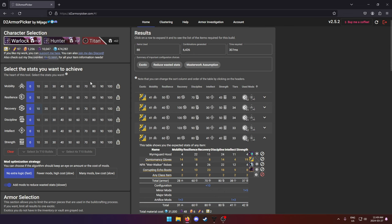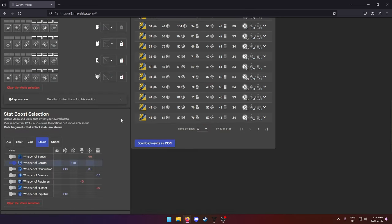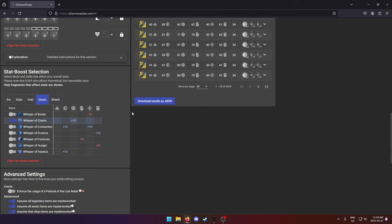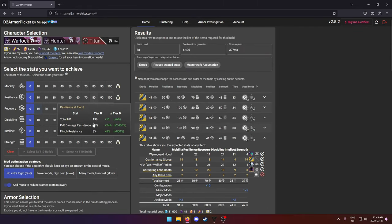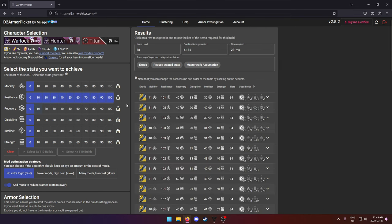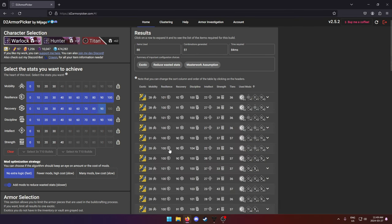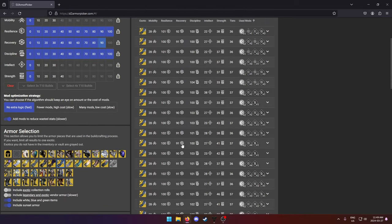At the top I'm going to pick my warlock. It's got my Osmiomancy Gloves, so you can pick whatever exotic you have. Down here we're going to go to Stasis, pick your subclass, and I'll put in my Whisper of Chains fragment. Put in whatever fragments you're running because they do affect your stats. Then up top, if you can hit triple 100, select three times T10 builds. Unfortunately I can't hit triple 100 with this setup, so I'll adjust — 100 resilience, 100 discipline, and then 90 recovery since I can't quite hit 100 there.